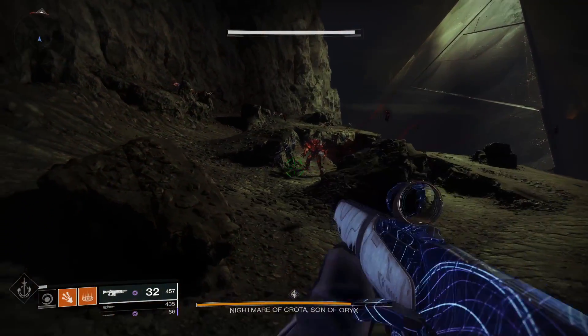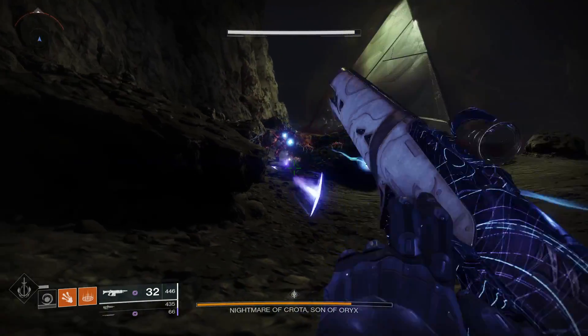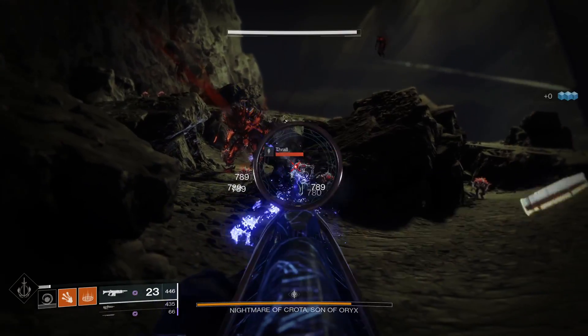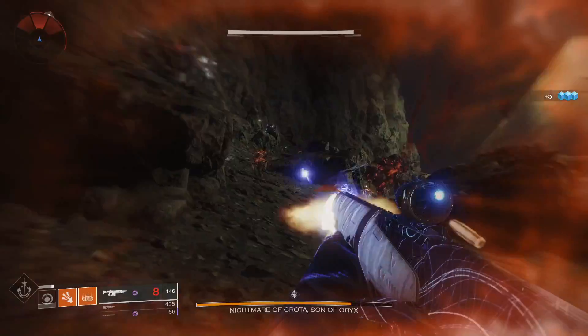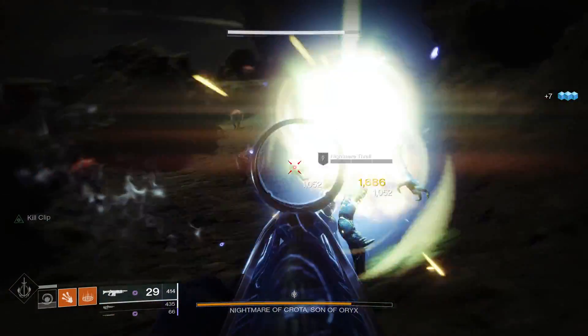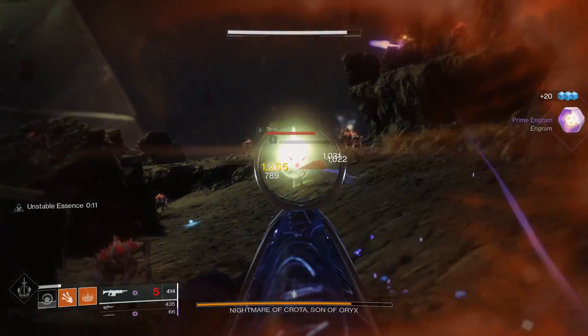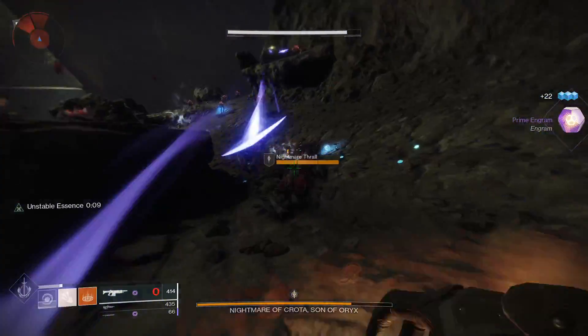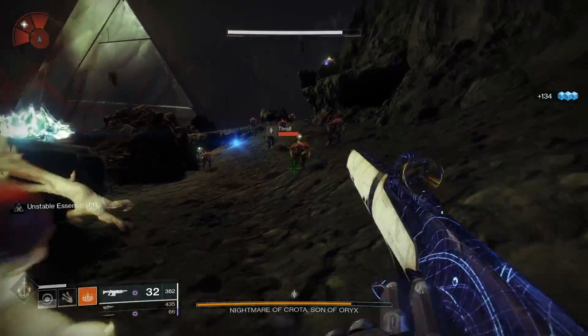Especially with many items being sunset at the end of Season of Arrivals. You can get Taken mods from The Last Wish and Vex mods from the Garden of Salvation. The Vex mods could come in handy for Beyond Light, as with the Vex hanging out on Europa in those trailers for the Beyond Light DLC. We don't know much about the raid for Beyond Light yet other than it's going to be set in the Deep Stone Crypt, but these mods may come in handy and give you a boost, so it's worth trying to grab as many as you can.